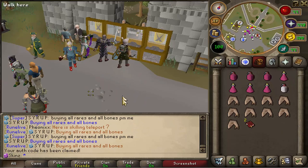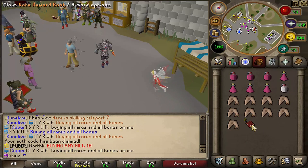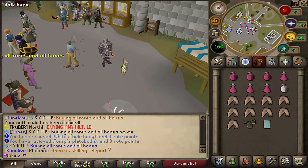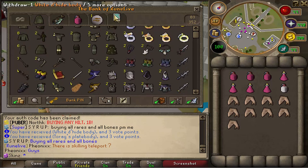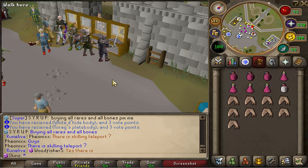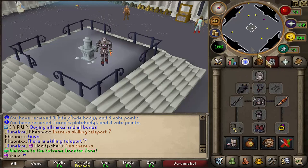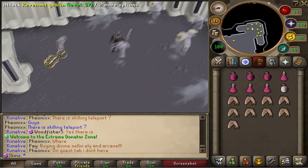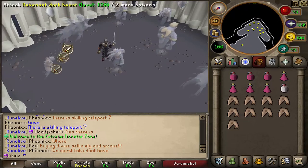We are all geared up in this beautiful Torva and the Flameburst Defender — can't forget the Flameburst Defender. I just voted so let's see what we get: white d'hide body and a Torax body, pretty junk. I might make a junk tab for things like that. Anyway, I'm heading to the extreme donator zone to kill the revs there. I've got the Ring of Wealth on and hopefully I can get a drop to add to my collection.